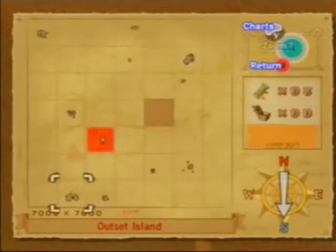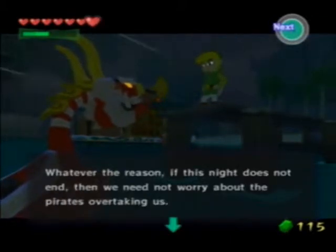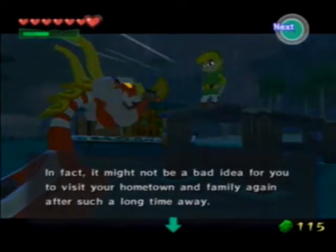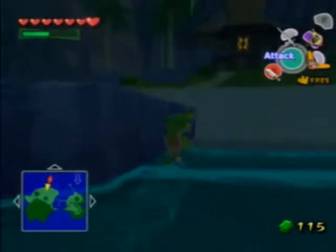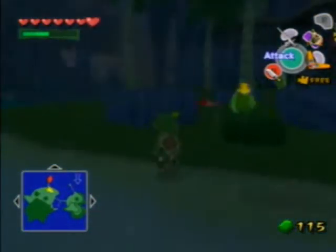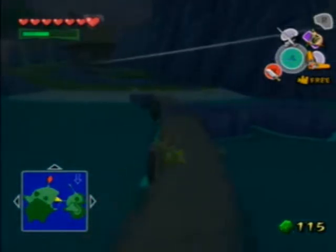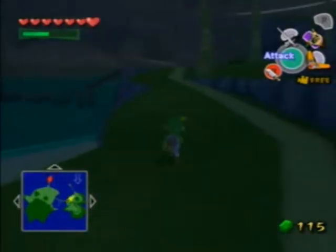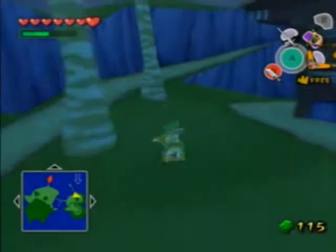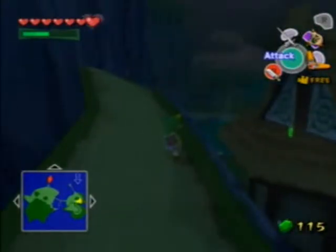Back home at Outset Island. Unlike before, there are actually monsters on the island now — Chu Jellies, a green one and a red one. It's good if you want to collect Chu Jelly for potions, but otherwise it's just really annoying having enemies on your own island. I'm pretty sure they're only there at night. So before we go to Jabun to get the third pearl, we're going to do a couple of other quick collection things.